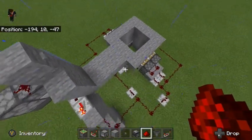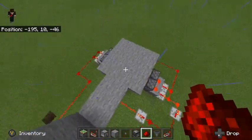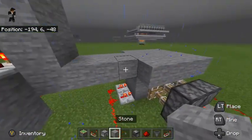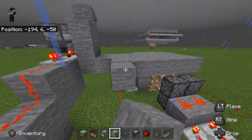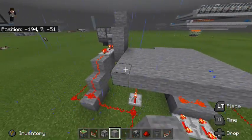And there you go — your flush 2x2 piston trapdoor is now completed. I'm just going to close it a bit just so that you can see what it would look like if it was in some sort of cave.